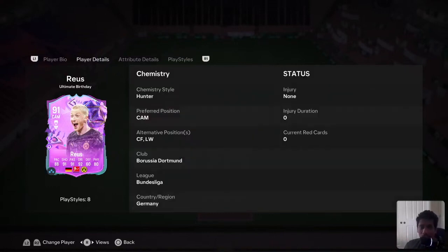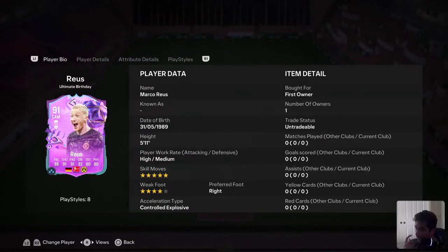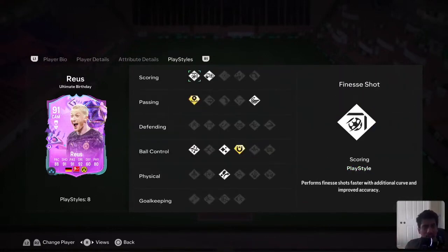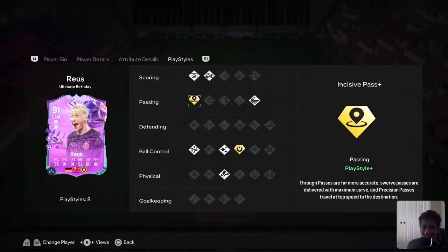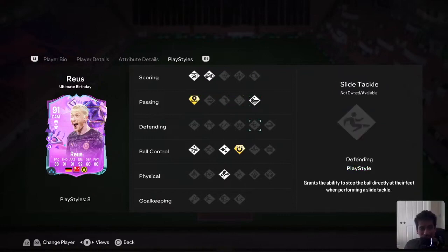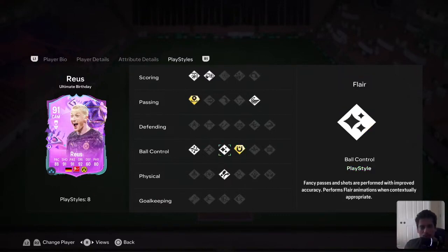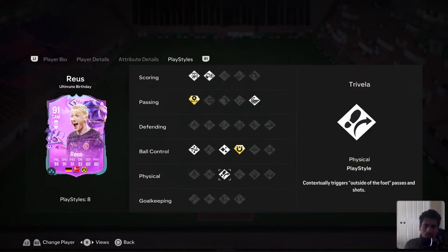Apart from the stats, he's 5'11", has five-star skill moves, four-star weak foot. He's control/explosive, so pretty good for dribblers. He has chip shot and finish shot play styles - both handy. He has incisive pass plus, the two-balls play style for more accurate slow passes, maximum curve and precision passes, whip pass, first touch plus, flair, technical, and trivella.